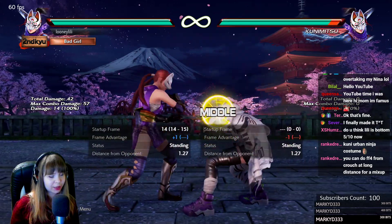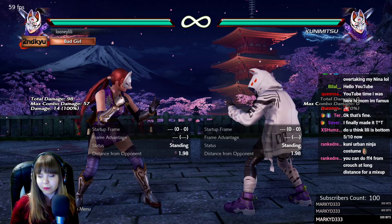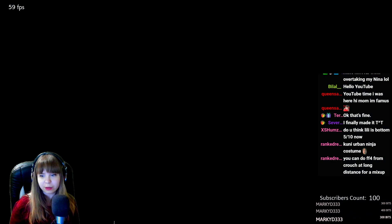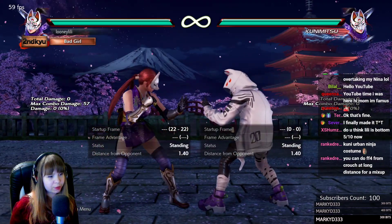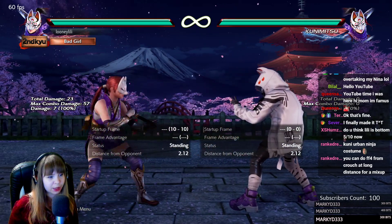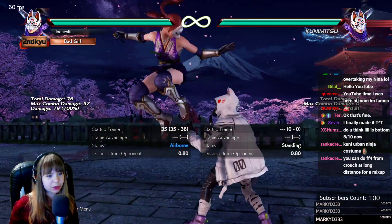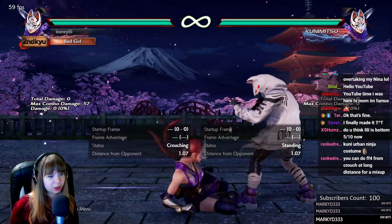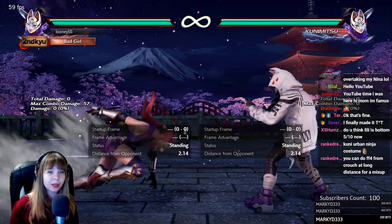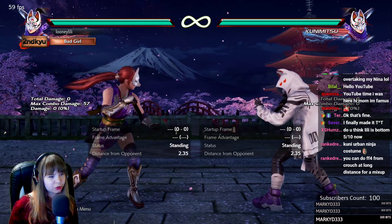WS2 has good tracking to both sides, so it's kind of hard to sidewalk right versus it, but it is possible. Then she has WS1,1 — this is mostly used as a punisher; both hits are safe. She has several ways of entering full crouch: Musasabi, uf+2 cancel, FC df+2, from d+4, backturn d+3, backturn d+4, df+3 cancel, and SET 3 — which is 0 on hit and minus 16 on block and very linear. You can sidewalk it, and if you block it don't forget to launch it.